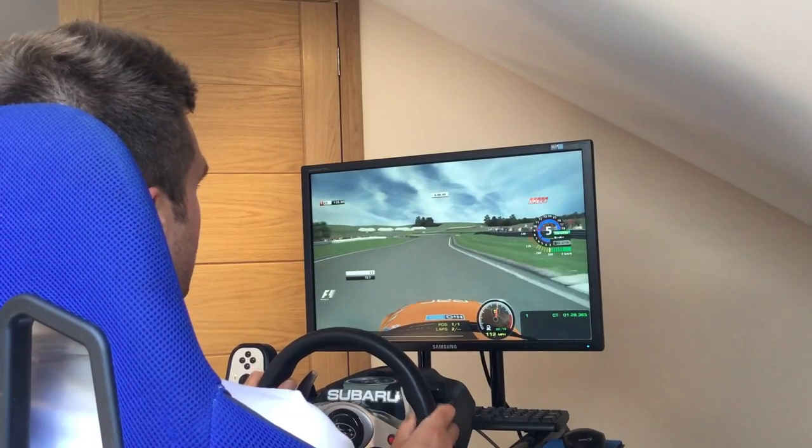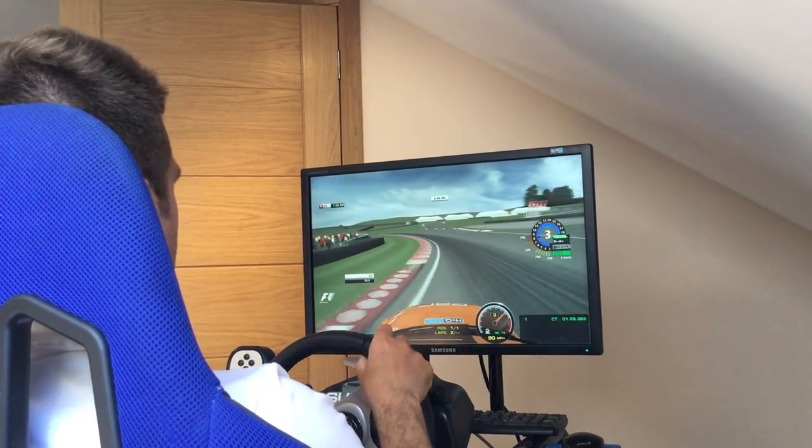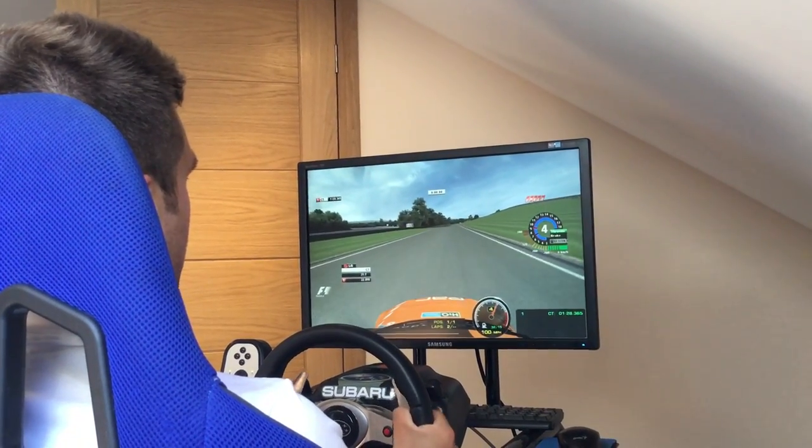Up into fifth, up into sixth gear in the touring car, just down one for Cascades. Loads of camber on the inside so you can use a bit of curb, and again all of the road on the exit.